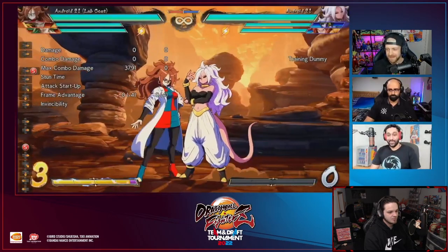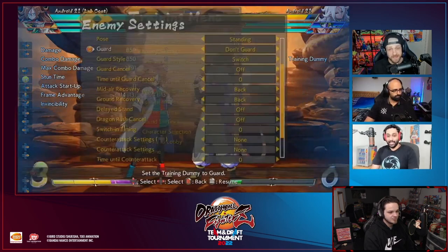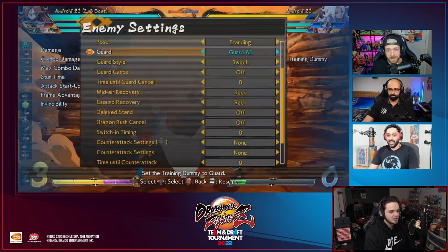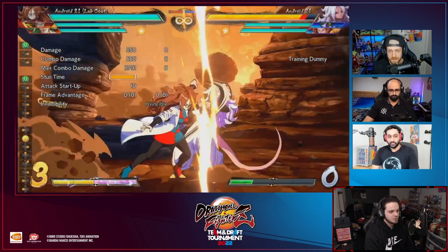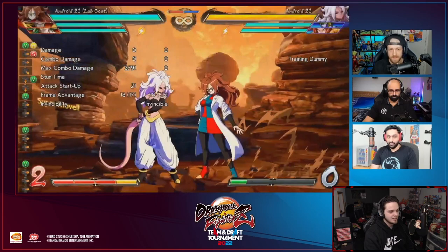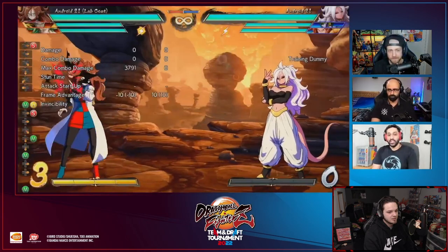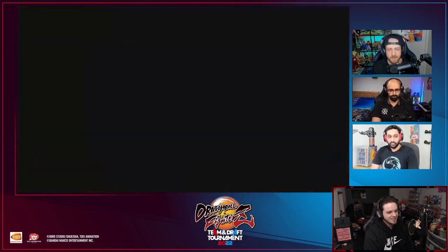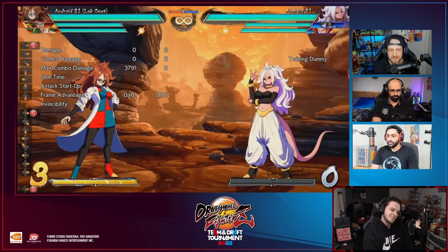At point blank the beam is 14 frames which is crazy. You can go from any normal - mediums into heavies - straight into the beam, then vanish, and you're completely gapless which is crazy good. Setting the dummy to reflect - yep, completely gapless. The beam is also piercing and you can use it in the air.